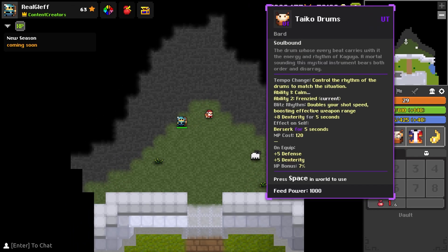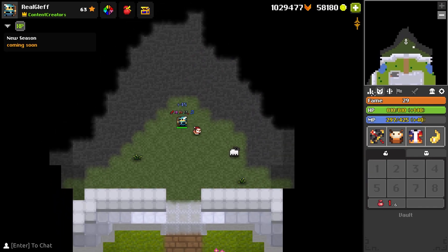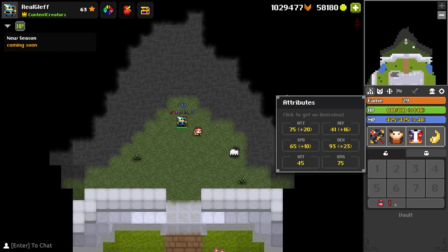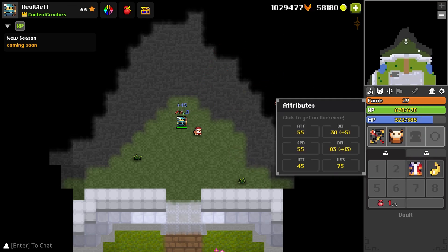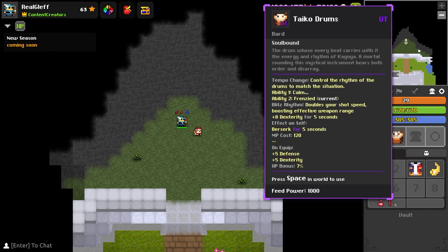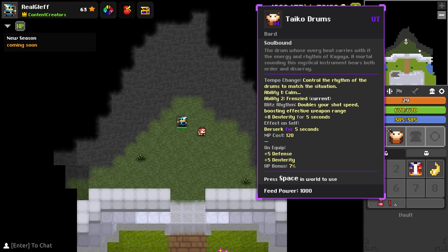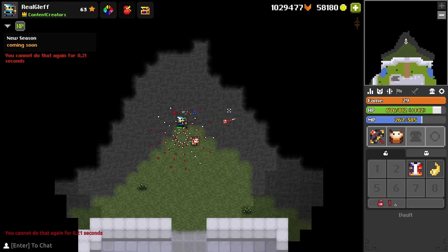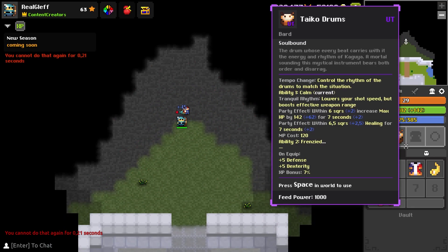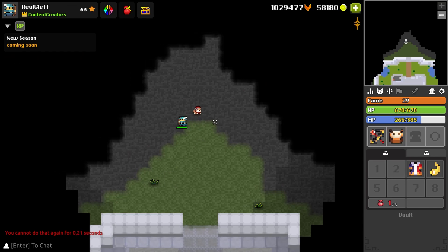The berserk mode gives plus 13 dexterity combined with plus 8 dexterity and doubles your shot speed, boosting effective weapon range. I really like this — a weapon you can change the function of. It would be nice to have an indicator in the corner showing which mode you have active, because in a big fight you really want to know whether you have the defensive or offensive mode equipped.